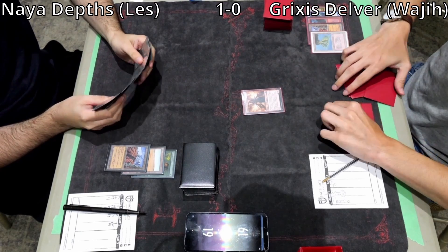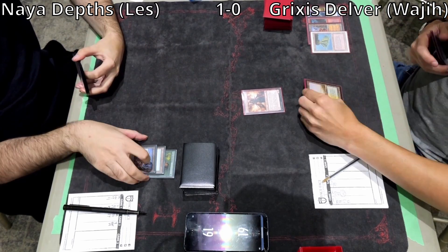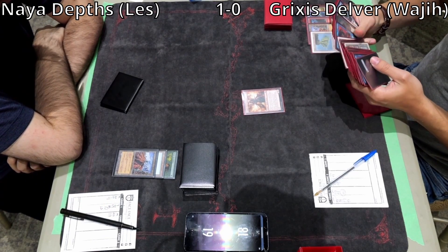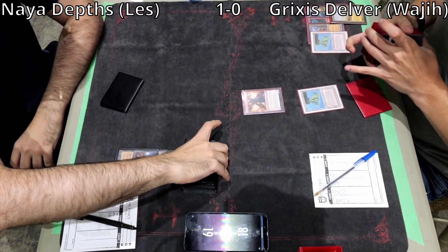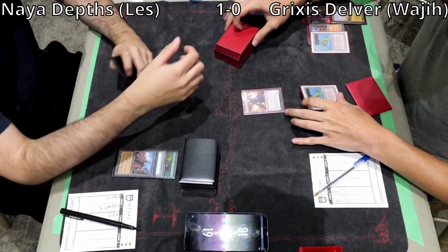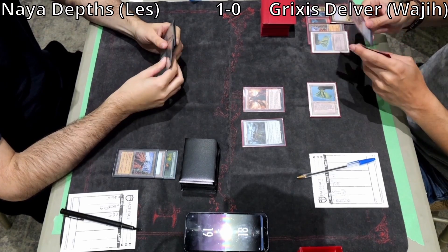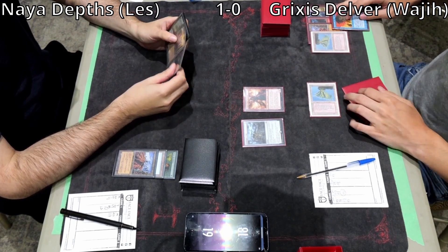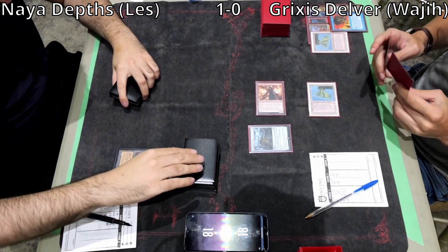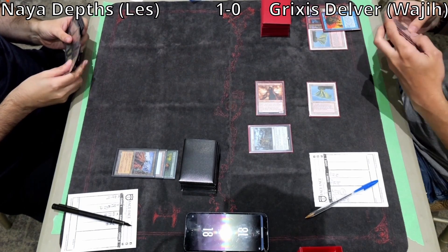They're just trading Wastelands. Wajji is in a dominant position with a creature on board, able to play land and get mana before the opponent. There are only 3 card types in the graveyard: land, instant, sorcery. If Wajji finds a 4th type he has a great advantage. Les is sitting on nothing — a bunch of lands and a Minskin Boot he most likely won't be able to cast. There's a Ramunap Excavator and a Sylvan Safekeeper to protect Marit Lage.